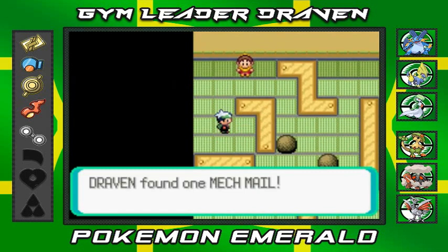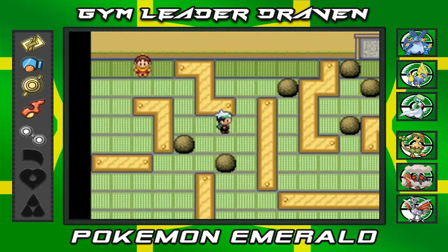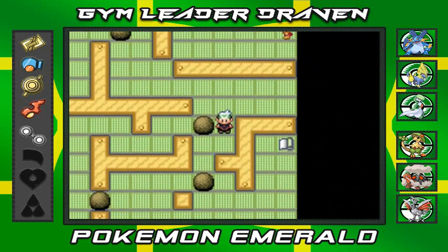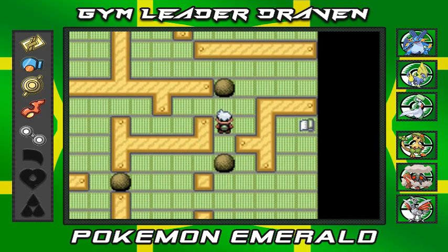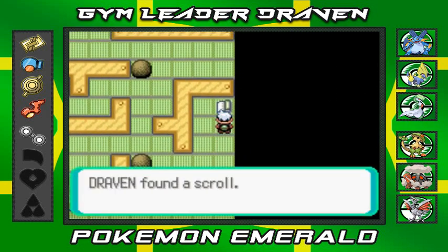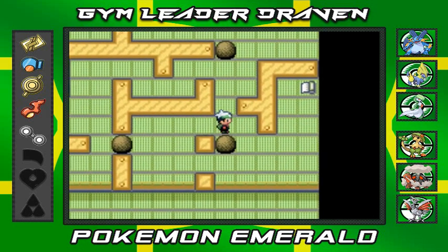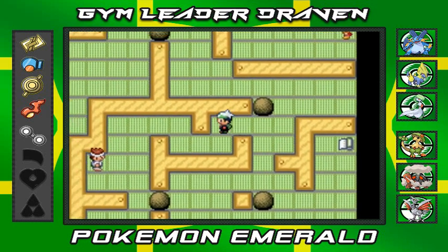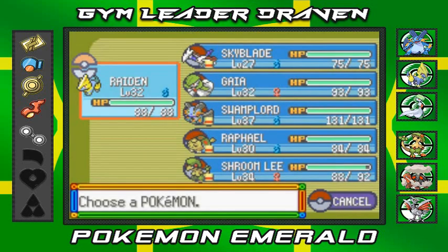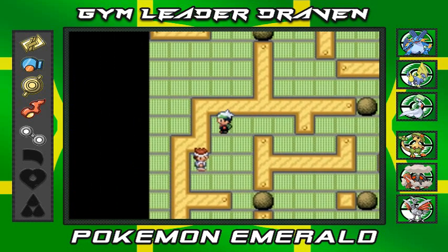Let's grab this — of course it will be a Mech Mail, another piece of mail that we probably won't be needing. Okay, I see what this is all about. We have to push this up top and that one on the bottom, and just grab this mail right here. We're going to go down here. I don't need the Pokedex; I'm going to go straight to Skyblade. We need Skyblade. Let's go right ahead and battle this guy right here.